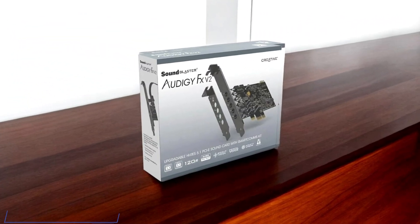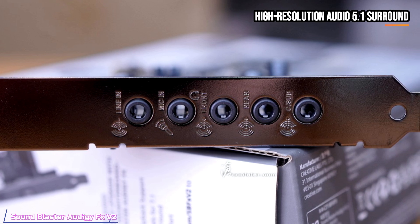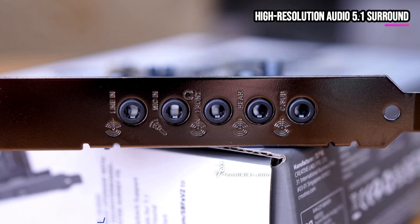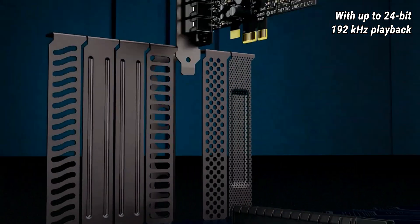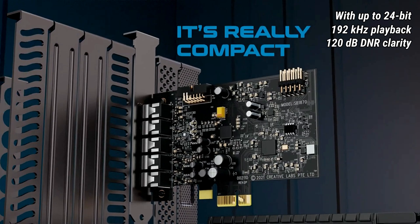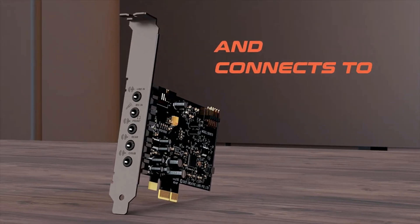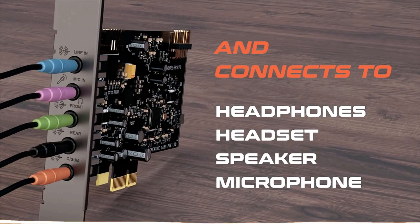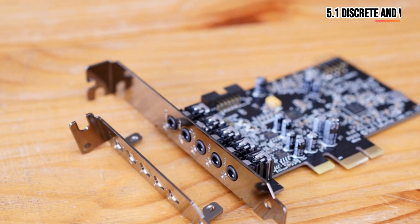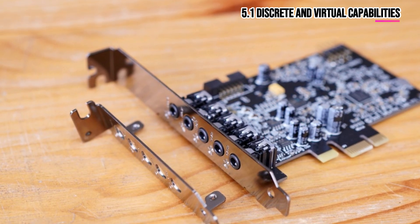Starting up our list, we're talking about the SoundBlaster Audigy FX V2. It is a powerful gaming sound card designed to upgrade your PC's audio experience beyond standard onboard sound. With high-resolution audio support of up to 24-bit, 192 kHz playback, and an impressive 120 dB signal-to-noise ratio, this card ensures crystal-clear sound while offloading processing from your CPU. One standout feature is its 5.1 discrete and virtual surround sound capabilities, making it great for immersive gaming and media consumption.